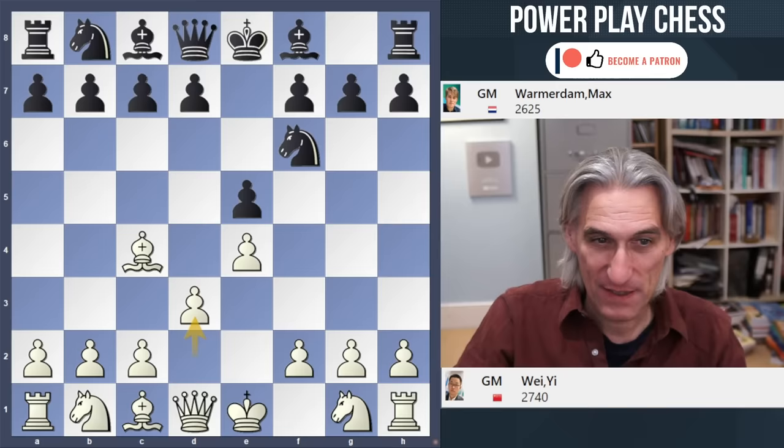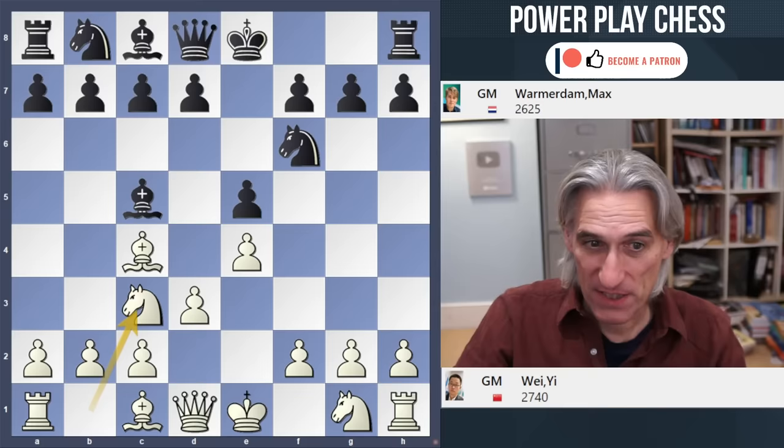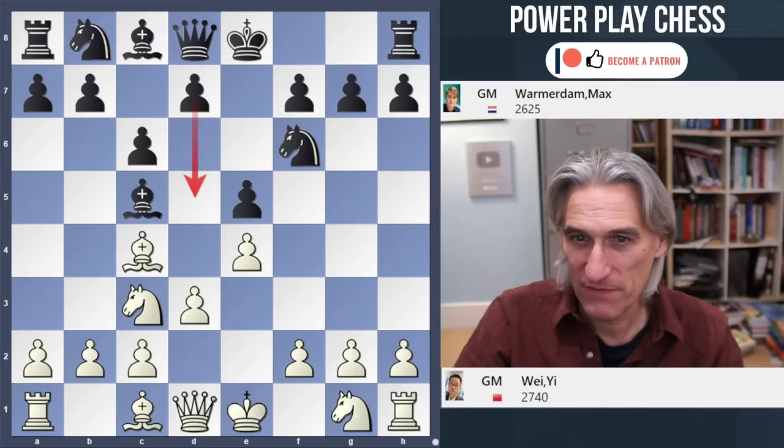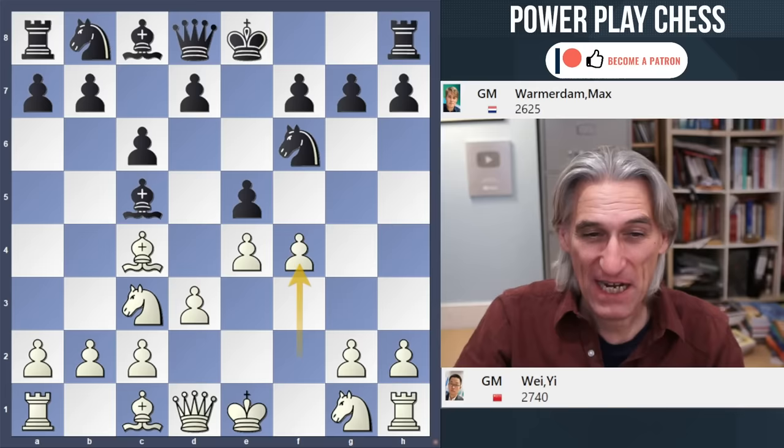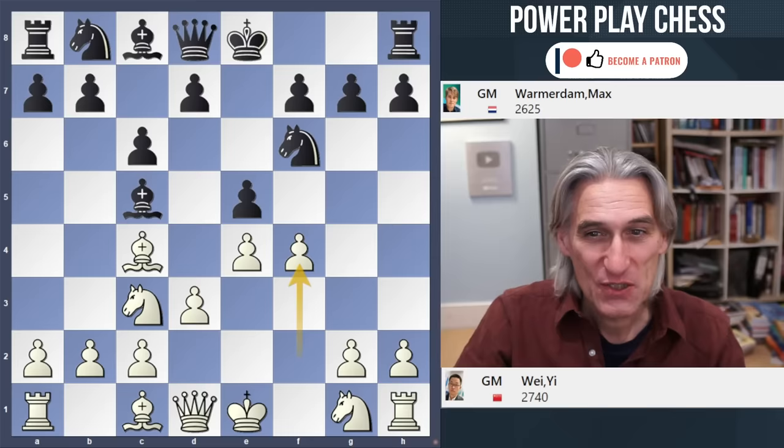It starts with the Bishop's opening. We saw the other day that Nepo played c6 and d5, but this time Varmadam plays Bishop c5 — very classical. Knight c3, so now it's a kind of Vienna. c6 in this position, so he wants to go for d5, and f4, so it takes on the character of a King's Gambit. If I look in my database, the first game is from 1869.